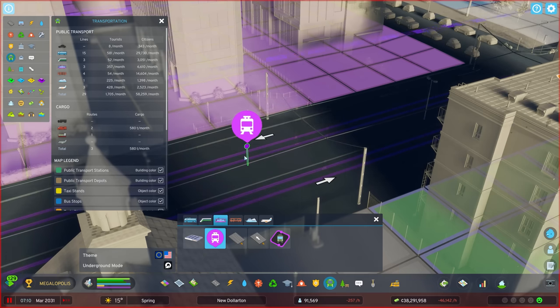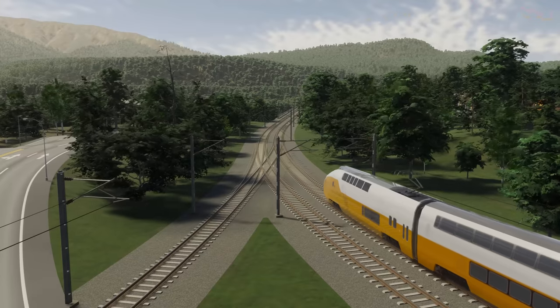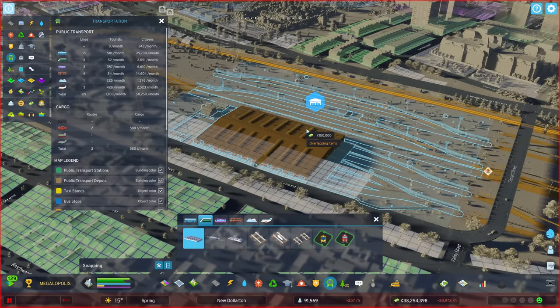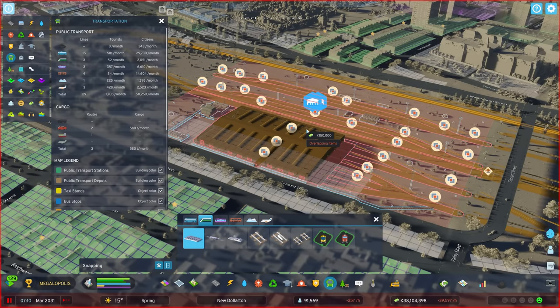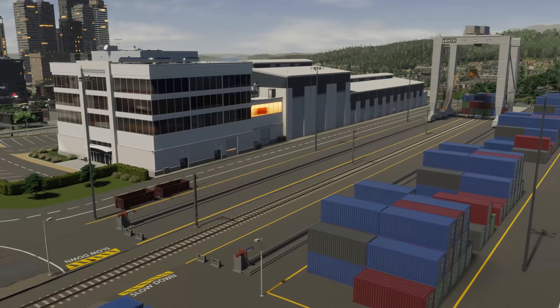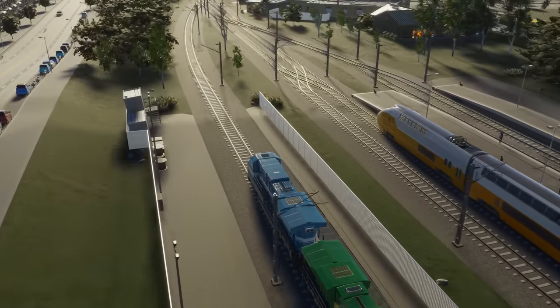Trains carry loads of people too, and not just suburbanites. They can bring visitors from outside your city in large numbers. Trains play another critical role as cargo transport. Build a cargo train terminal and you build a hub where businesses can receive, ship and store incoming and outgoing goods.